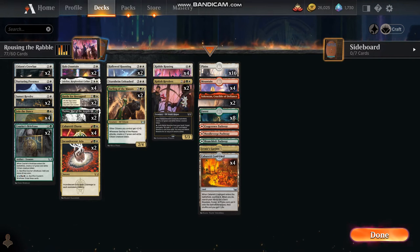Greetings Planeswalkers. Got a special deck for you this evening. My daily is stacked with 45 creatures and this card specializes in just that. It's called Rousing the Rabble. It is a tri-color deck: white, green, and red.